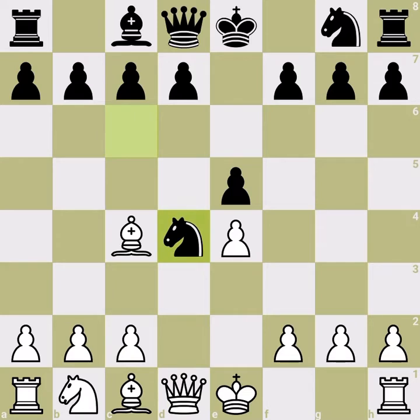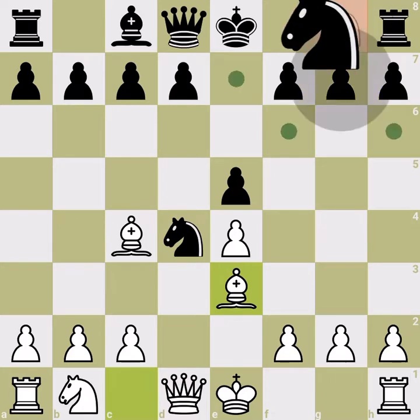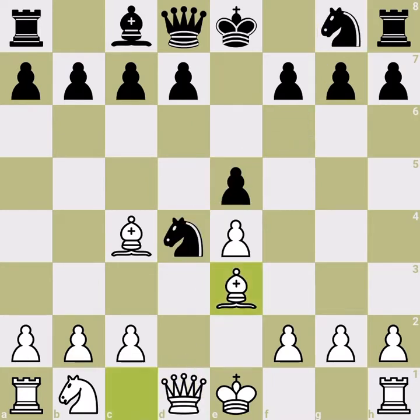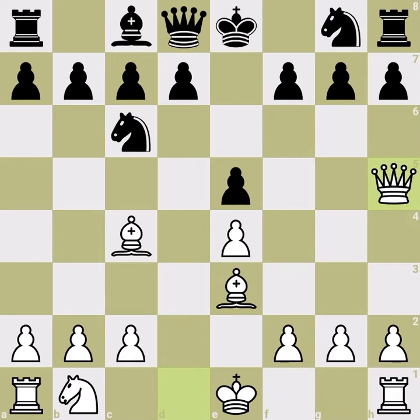In earlier videos we saw queen h5, and we discussed why queen h5 directly is not good — instead we have to play bishop e3. Recall that Black should retreat the knight; otherwise if Black tries to develop other pieces, White enjoys a healthy structure without being down a pawn and is up a tempo as well. Black retreats the knight to compensate, staying up a pawn, and then we play queen h5 anyway.